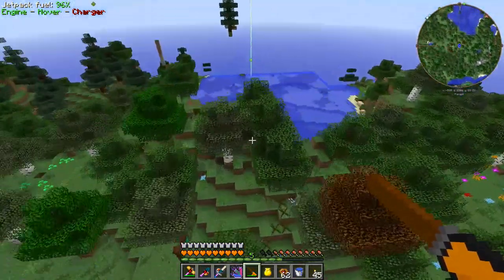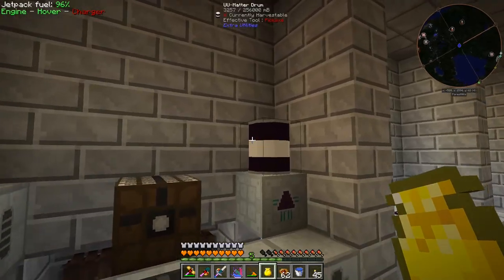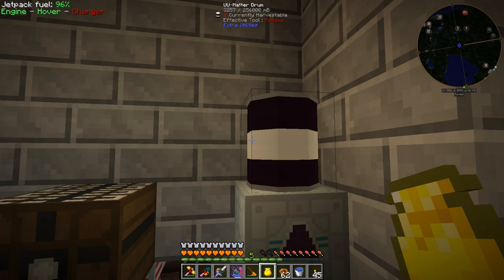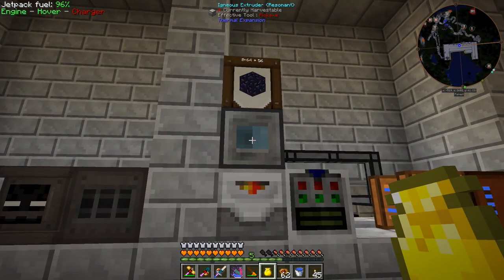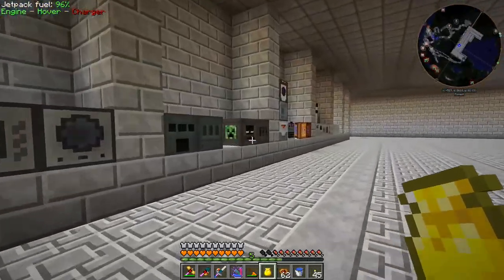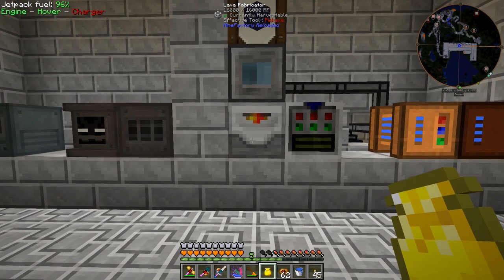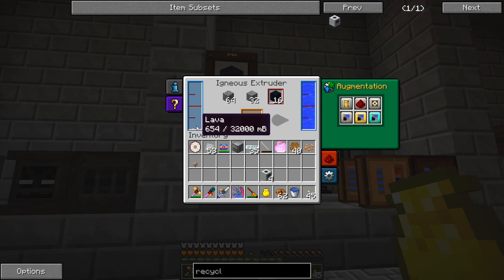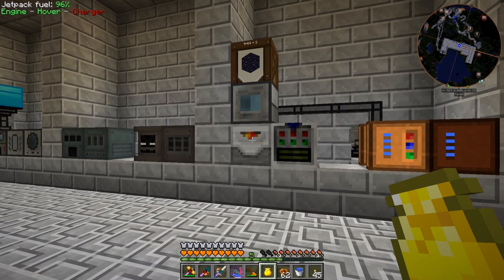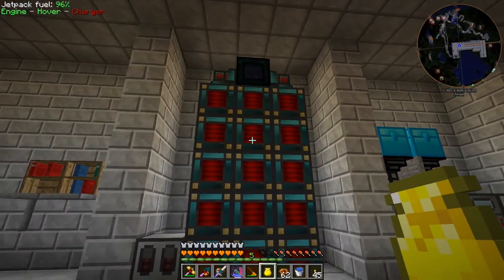I just set down some of the machines we made last episode, preparing to use them for the first time. Our UU matter is over here - we've made over three and a quarter buckets of UU matter now, which is pretty awesome. I moved our igneous extruder that was making cobblestone, now using a lava fabricator sourced from Wellington Tower. We are currently creating obsidian - unfortunately not making lava fast enough to do 16 at a time, but we've made enough for nine stacks so far. Even with that going, our power storage over here is still staying full.